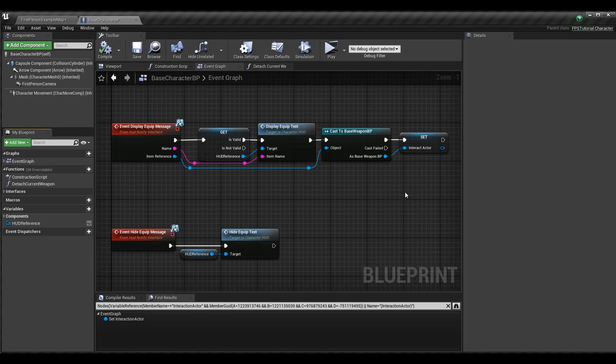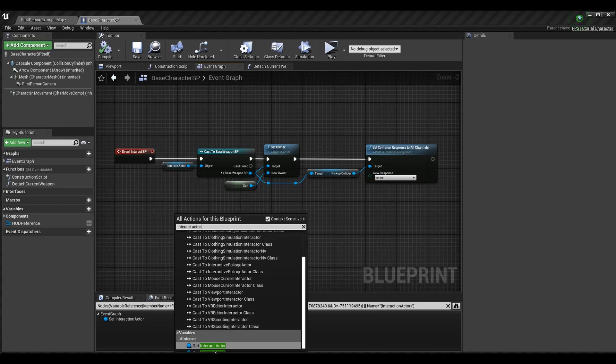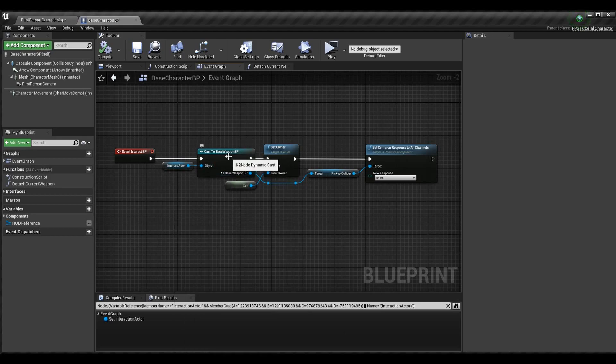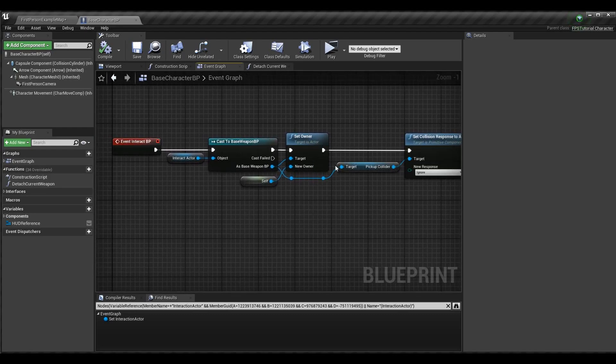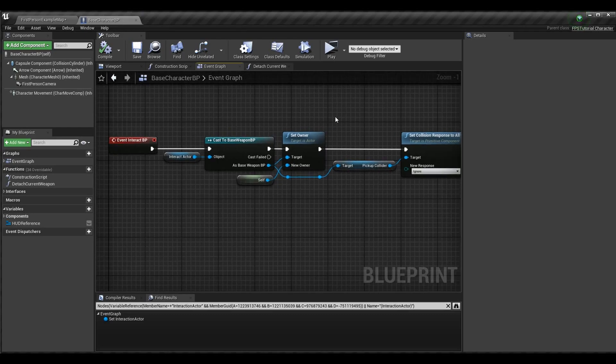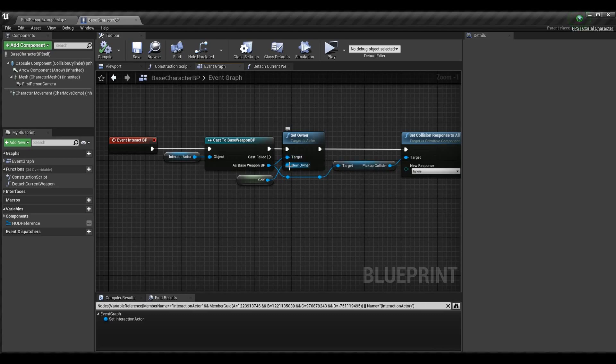With the old node removed, everything compiles fine. Now set up the InteractBP event: grab the InteractActor, cast it to Base Weapon BP, then drag off the cast result and call Set Owner. Set the target to self — the Base Character BP — so the blueprint character with its mesh is the owner of the weapon. I prefer setting owner here in blueprint rather than code in case I need the mesh reference later.